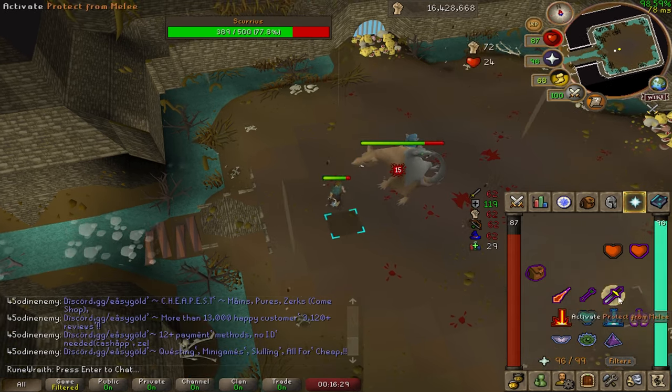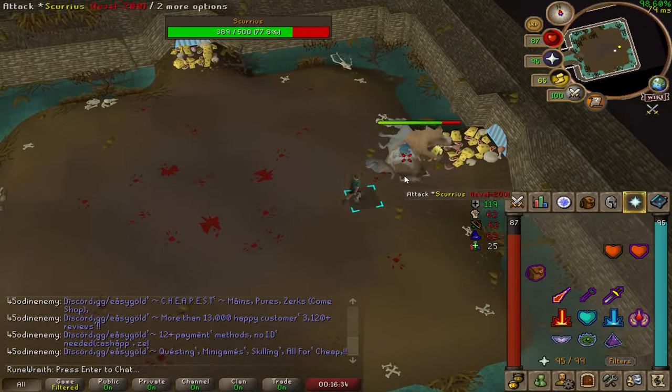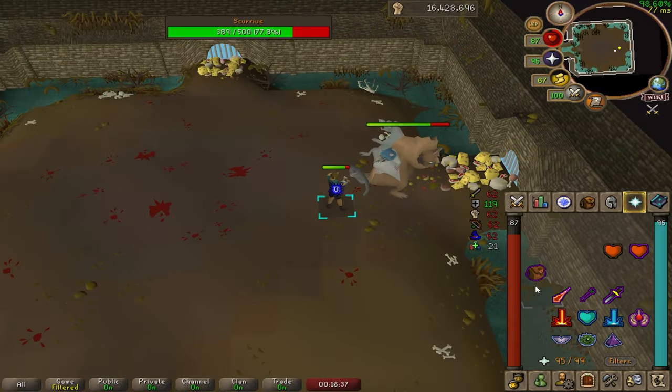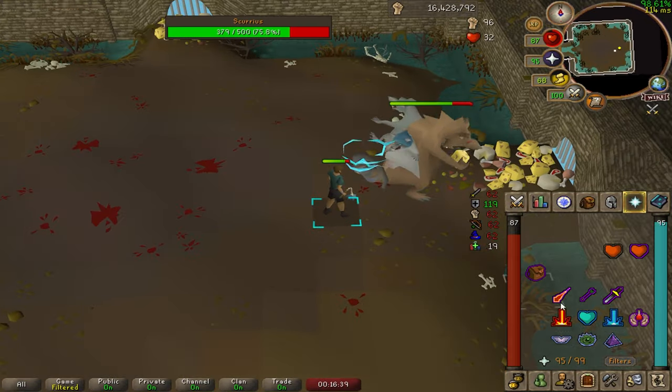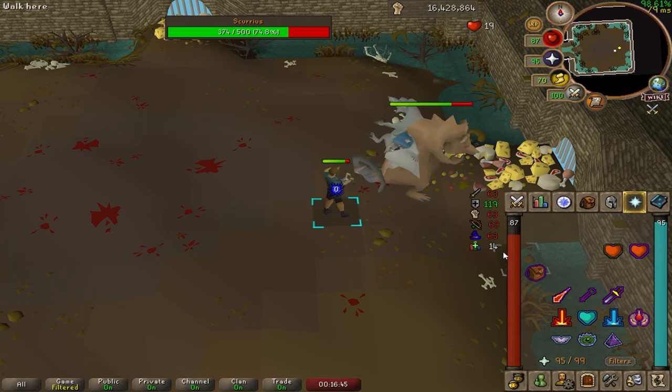Now we've got Scurrius just about below 80%, so he's going to go into phase two. This is where he goes to a random cheese pile and uses exclusively range, magic, rat special, and debris special, and he'll eat and heal a little bit of his hit points.